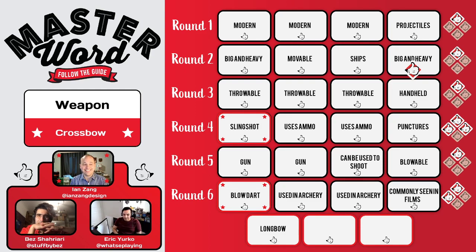Someone in the chat notes you can also call a blow dart a 'blow gun' — he or they are right. Are you both good for one more game? Yeah, sure — let's do it! So we're one and one right now. We won game one and lost game two.